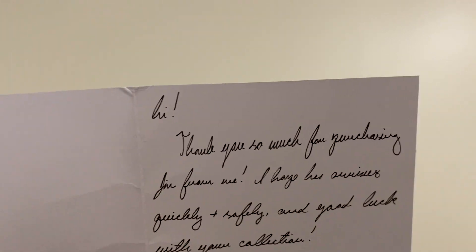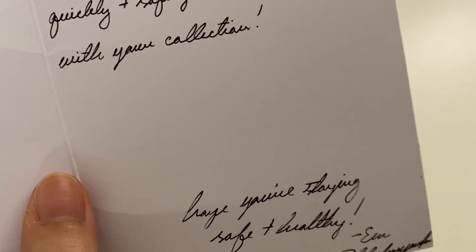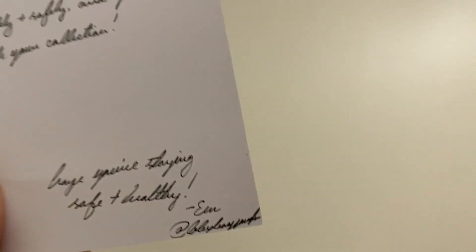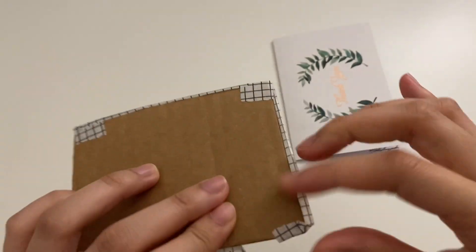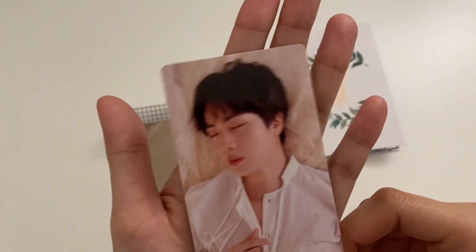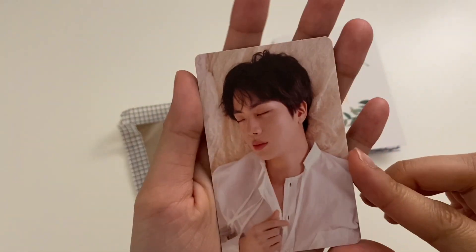The note says: 'Hi, thank you so much for purchasing Jin from me. I hope he arrives quickly and safely and good luck with your collection.' I can't read their handwriting but it's pretty. So apparently I bought a Jin — that's right, okay. I got this Jin 'You' tier photocard for a really good price so I thought let's just keep the collection growing. Let me slide them out — oh my gosh, wow, this has to be like one of the prettiest photo cards in 'You' tier because they look so good just like that.